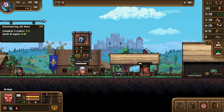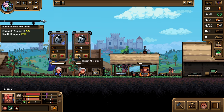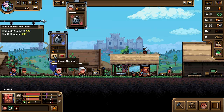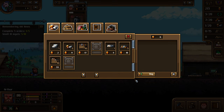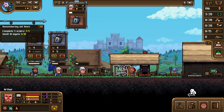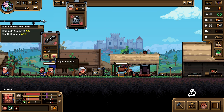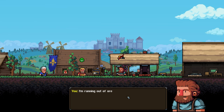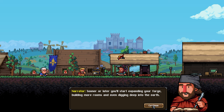I need one more ingot, then I can complete this order. I don't have quite enough ore - need to buy some from the merchant. Going to cancel and reject one order to manage the queue. I'm running out of ore again - time to dig a shaft! Sooner or later you'll start expanding your forge, building more rooms and digging deep into the earth.